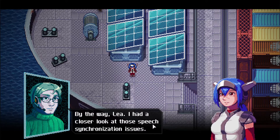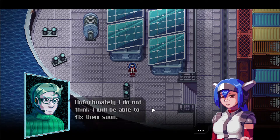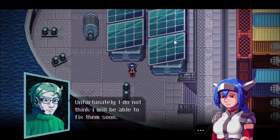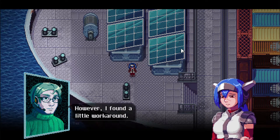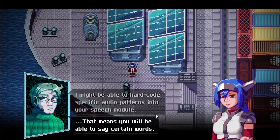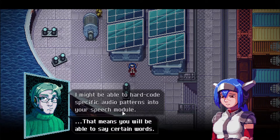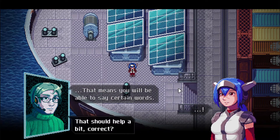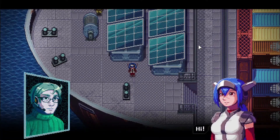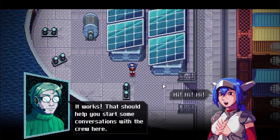New word embedded — 'Hi.' It works! That should help start conversations with the crew. We get the ASK menu which shows the current main task. Leah can now explore the ship and talk to people. We talk to a crew member who's checking the solar panels — they're the primary energy source for the MS Solar. Renewable energy — pretty good. Being stuck in the ocean without power is not something you want to experience.